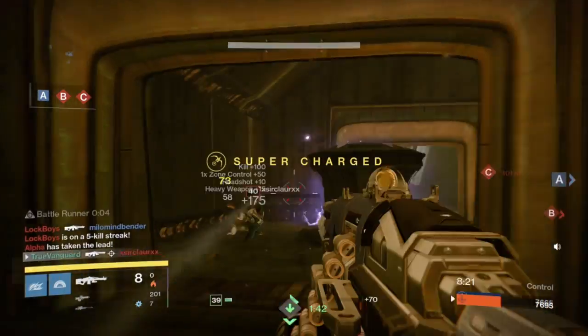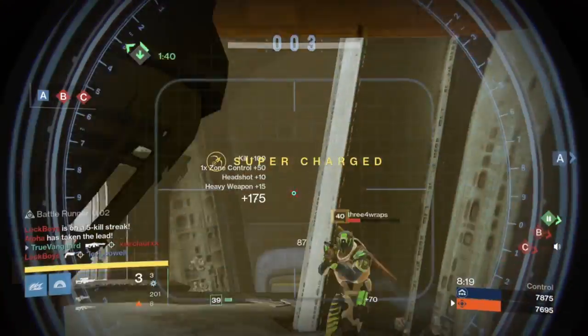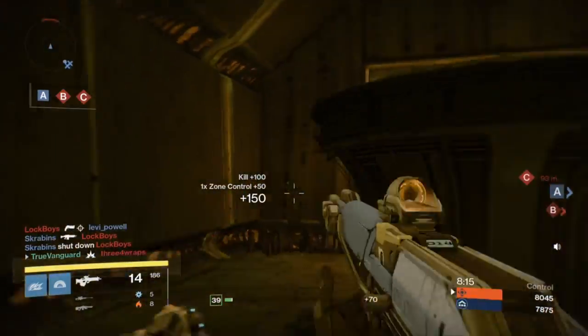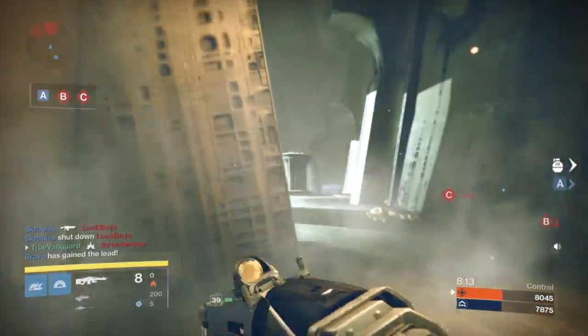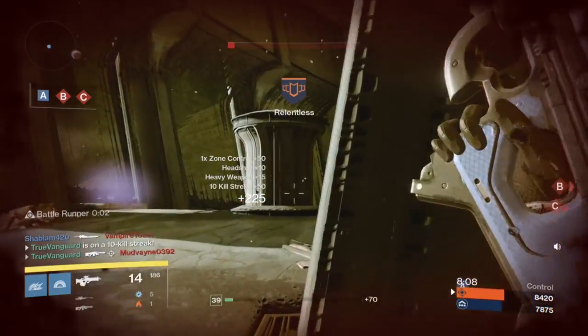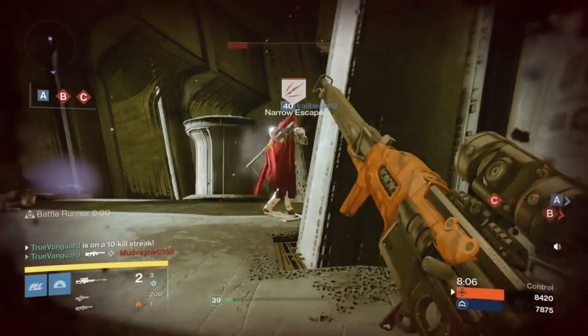You have to know what you have equipped and know what their strengths are. Engage at point-blank if you have a shotgun and the opportunity to get close without taking damage — then you have to weigh that risk and reward. Also, knowing what you have equipped can help you know what you cannot do.